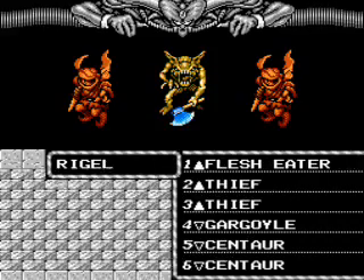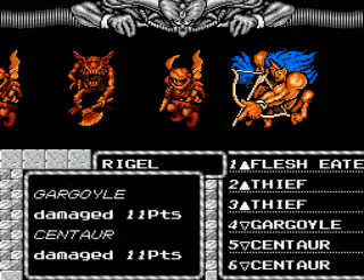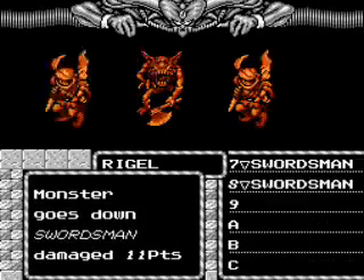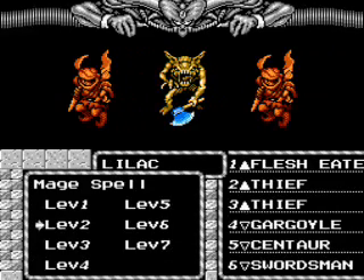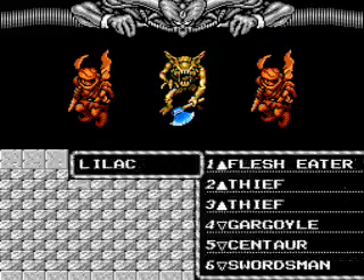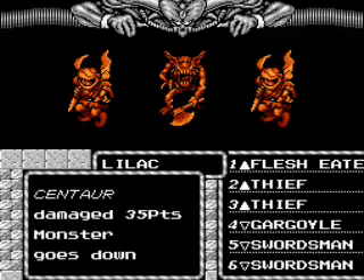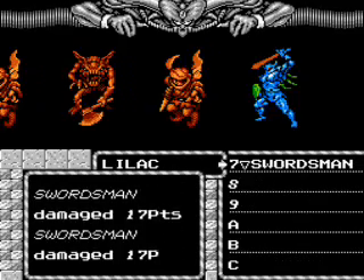Cast some Acid Rain again — love that spell. It will never go up in spell cost, but unfortunately it never goes up in damage either. A bit annoying in that regard, but whenever you encounter most creatures, if they need a Fireball, you're in trouble anyways.